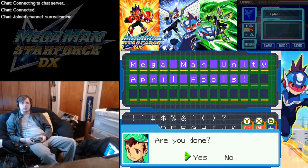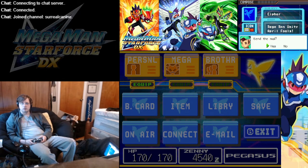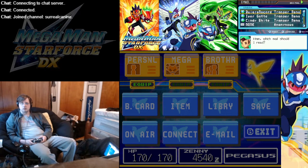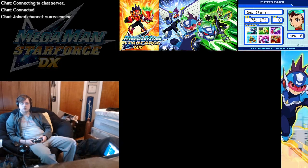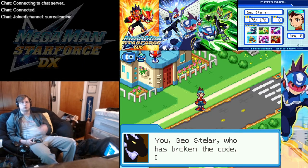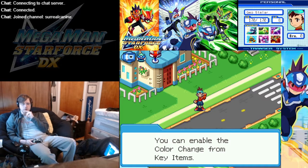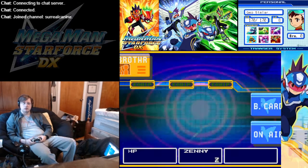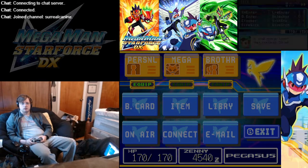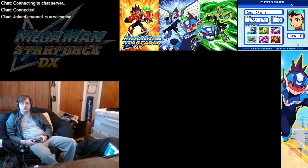Alright, let's see what this does. You, Geostellar, who has broken the code — I bestow this upon thee. Color change, R. You can enable the color change from key items. Mega Man Geo has been turned on.